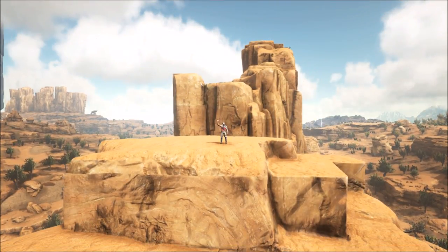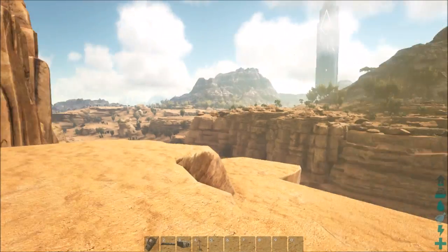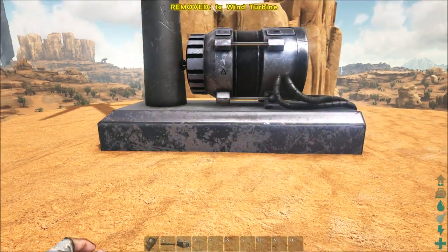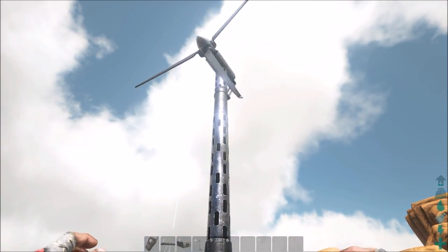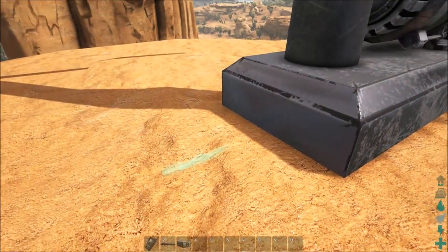Guys, we are back again on top of a little flattened cliff mountain thing right here. If you listen carefully you can hear it's very windy up here — well, maybe that's going to be good for putting down one of these wind turbines. Let's find out. We'll put this sucker down right there, just like that. Look at the windmill — there it goes, it's spinning! Let's put down a wire.